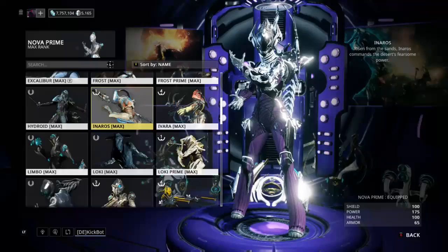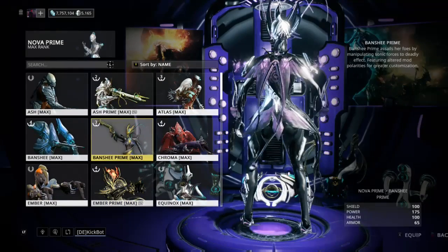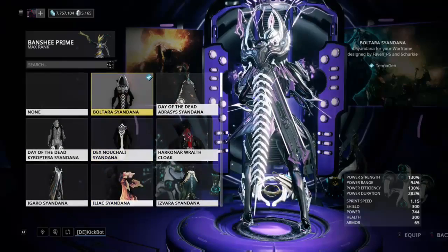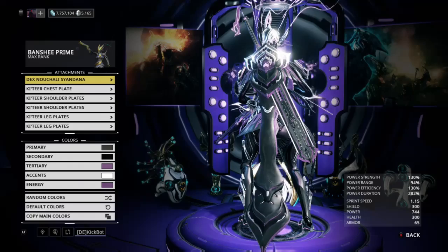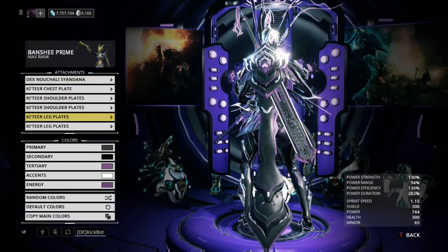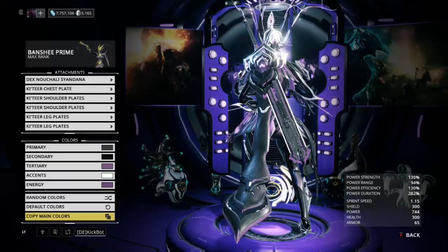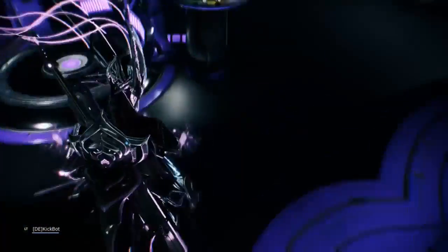I decided when I saw it for the first time, I was actually going to put it on Banshee, and probably Frost later depending on how it looks. We're going to check out the regular and normal colors. I don't think the Syandana is terrible in any way — it's another accessory you can get for free. If you did the Pacifism Defect and got the armor, and did the stolen Tenno things, great for you, because you just got a ton of accessories and weapons. I started using the Dex stuff — Dex Dakra — great weapons.